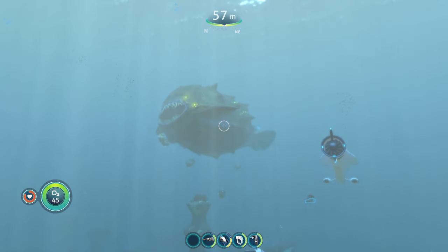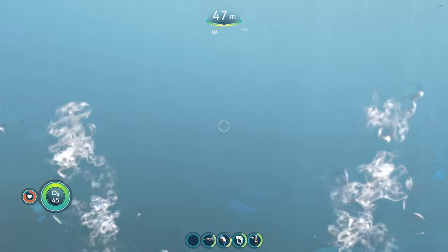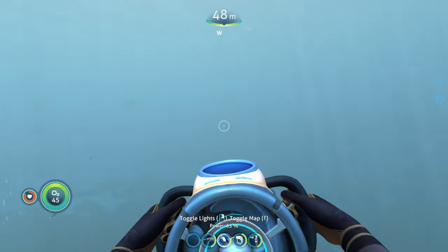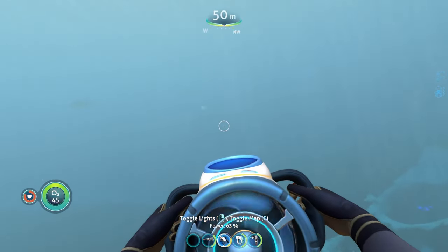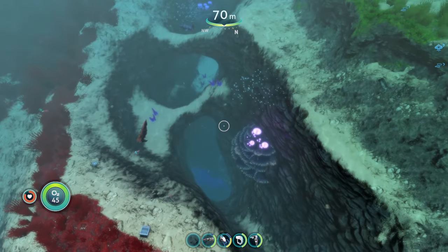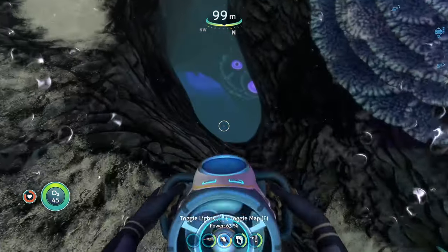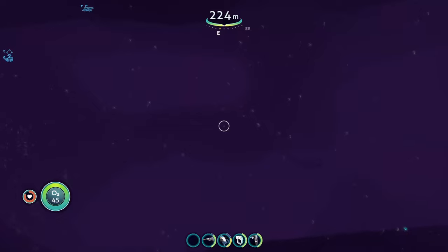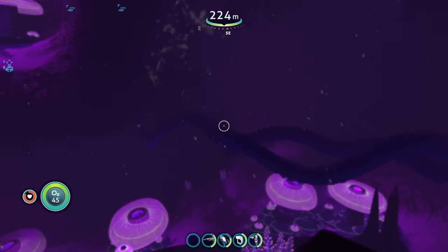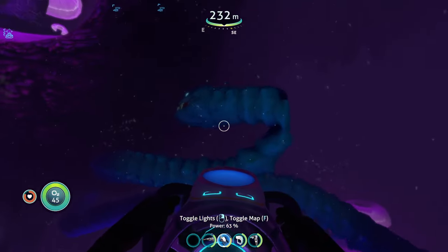Now let's look at the other Leviathan — the Blaza Leviathan. The Blaza doesn't spawn in shallow biomes like the Bloop; instead, he only spawns in the cave biomes of the game. He's an extremely long Leviathan, like a big snake, only found in the cave systems of Subnautica. He's disgusting in the best way.